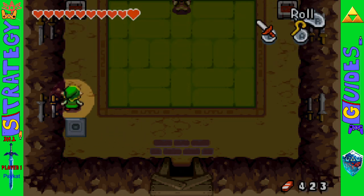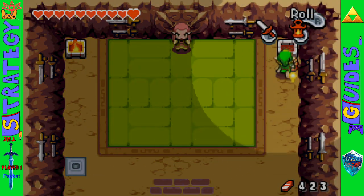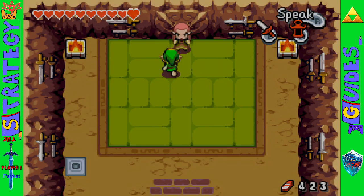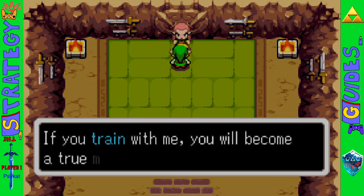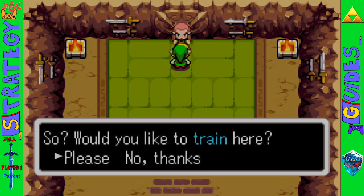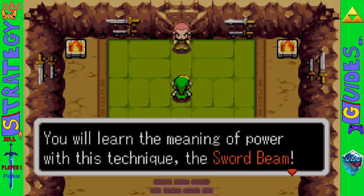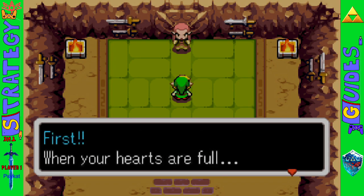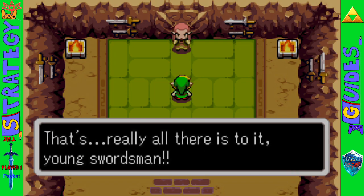Got that piece of heart. You're going to need the lantern to light up this area. Talk to this dude here — Grim Blade! And he teaches you the normal sword beam that you were just seeing in the last clip. This is the standard Zelda mechanic: your hearts are full, you swing and shoot. Basic stuff.